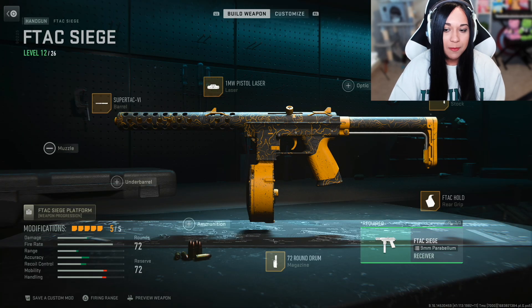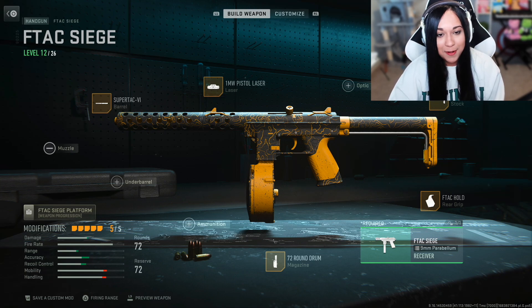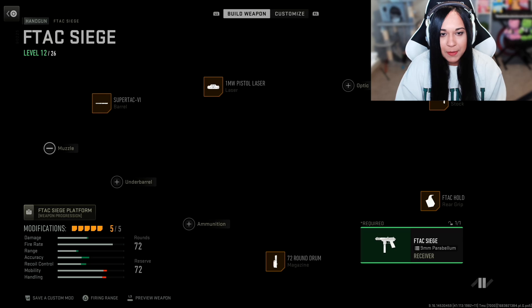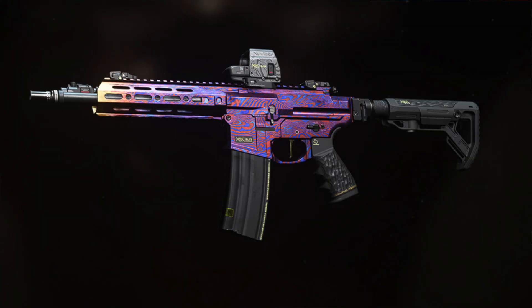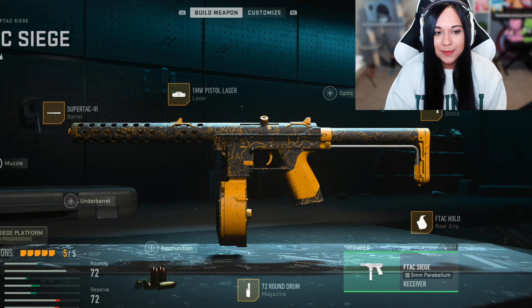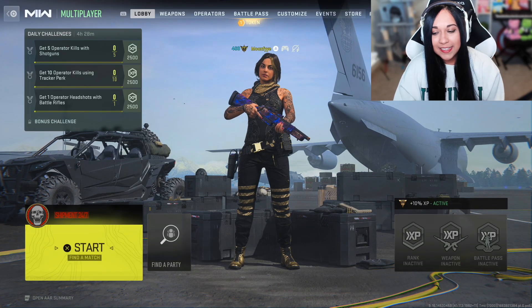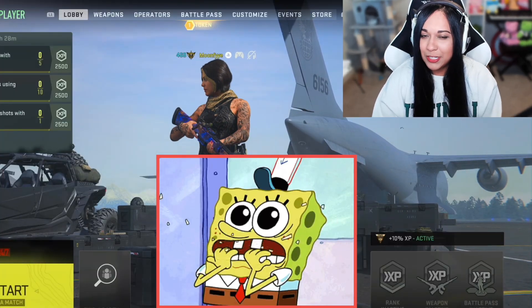After that match I managed to get two levels on the F-TAC Siege — I know, very impressive. But I didn't actually get any new attachments as far as I can tell. By the way, this is the new event camo — it's kind of like the old Damascus but less shiny and flashy. I'm using it for now just because it's brand new but I might change it up later. Since that last match was honestly really boring I'm gonna go ahead and play some more shipment. Hopefully I don't rage quit this time.